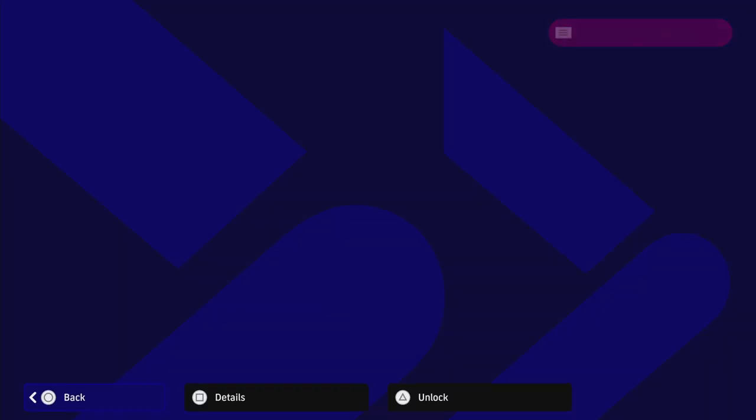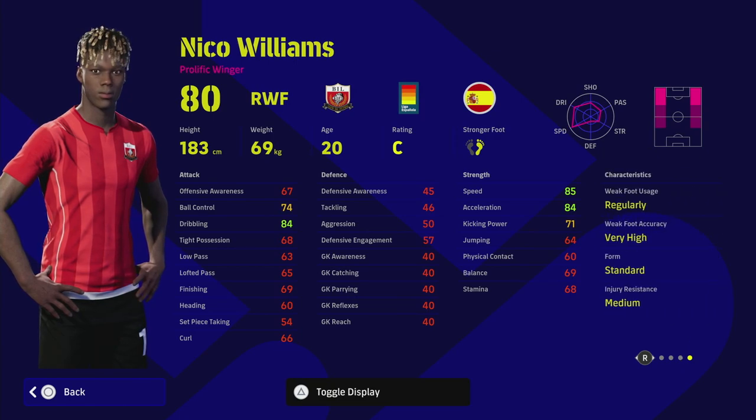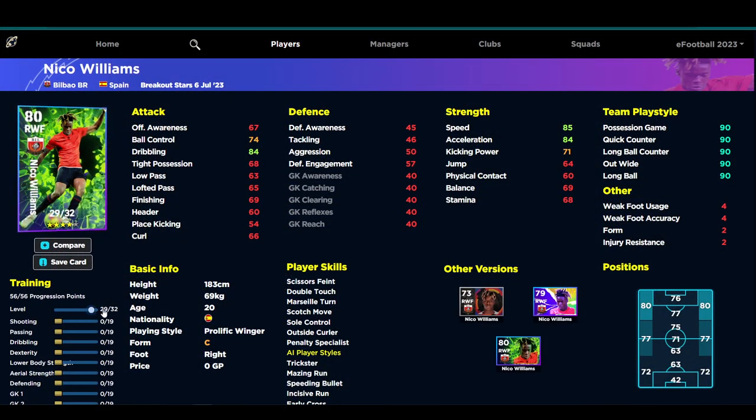Nico Williams is an interesting choice — he has 32 levels to go, which is quite nice. He's a very easy-to-play-with winger; you've got everything you could possibly want apart from One Touch Pass, which you don't really need. He doesn't have True Passing if you want to play a passing move, or Pinpoint Crossing, but he has Double Touch, Scotch Move, Sole Control, and Outside Curler — and of course you can always add skills. He does stack up well compared to other wingers.